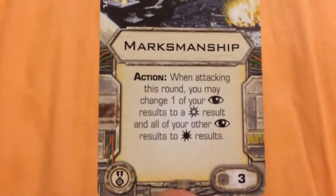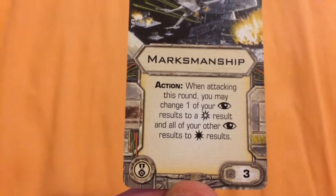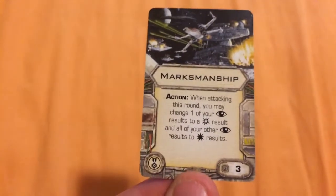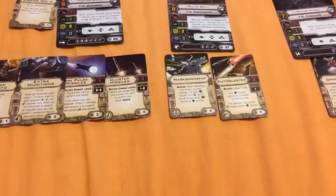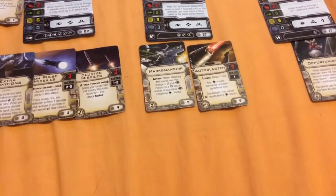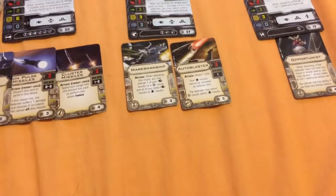To make sure the focus token Rexler gets is not spent, we've also added Marksmanship to his build. It states: when attacking this round, you may change one of your focus results to a critical result, and all other focus results to a hit result. With Marksmanship, this saves your focus token because it acts as an even better focus action — any focus result first becomes a critical, and the rest become hits. Then, if you deal hull damage with the Auto Blaster, you can spend that focus token to flip those damage cards face up, potentially getting a direct hit or munitions failure to turn the tide of battle.